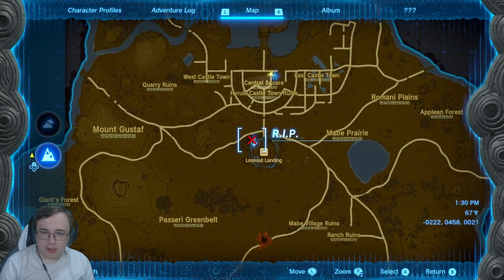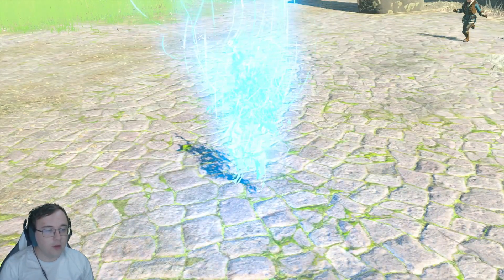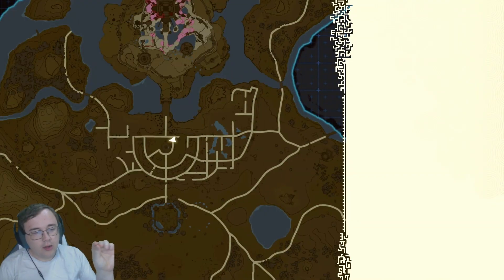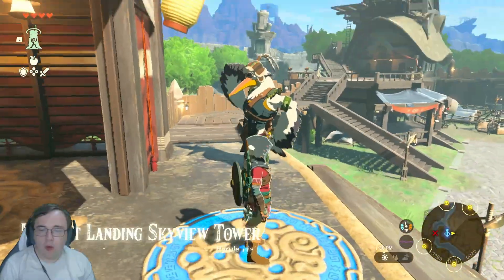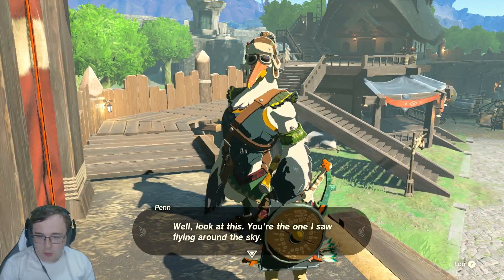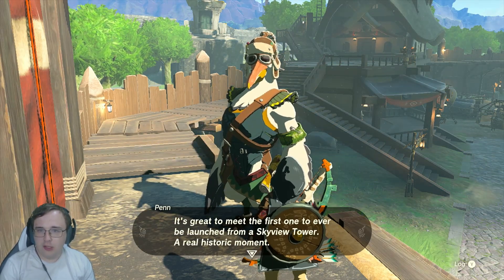I think what we're gonna do now is head over to the tower, jump high up in the sky, and then mark off shrine locations to make sure we're getting every single shrine location perfectly. Yo! It's a freaking pelican man! Penn — look at this. You're the one I saw flying around in the sky.